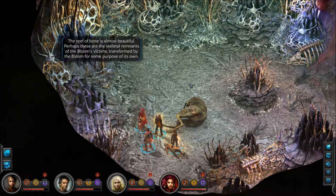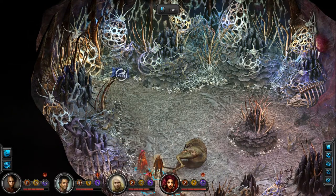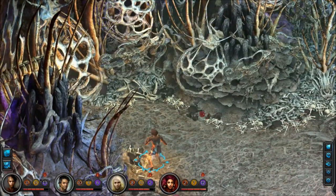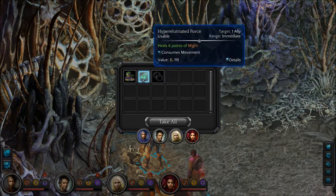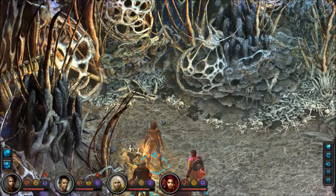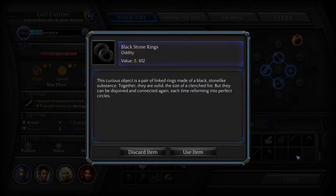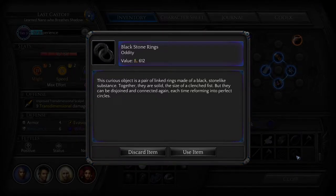The Reef of Bone is almost beautiful. Perhaps these are the skeletal remnants of the Bloom's victims, transformed by the Bloom for some purpose of its own. Got some kind of loot over here. Thirty-seven shins, a hyperillutriated force — that's the better one — and a black stone rings. Oddity. This curious object is a pair of linked rings made of a black stone-like substance. Together they are solid, the size of a clenched fist, but they can be disjoined and connected again, each time reforming into perfect circles.